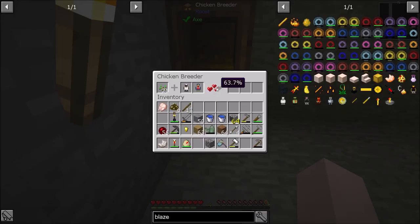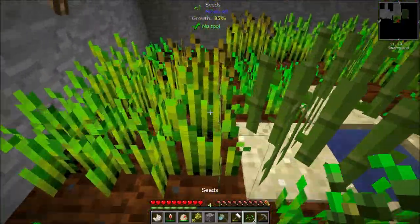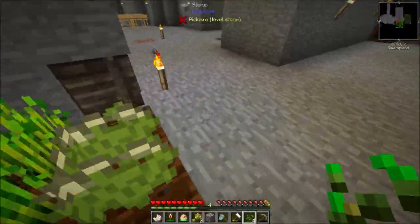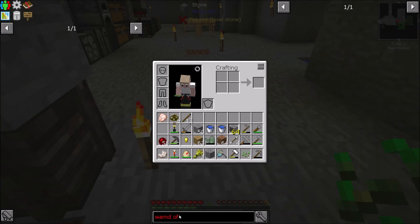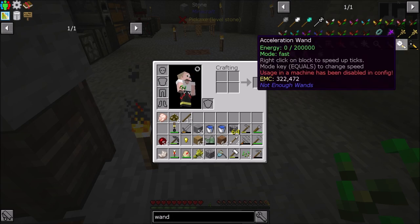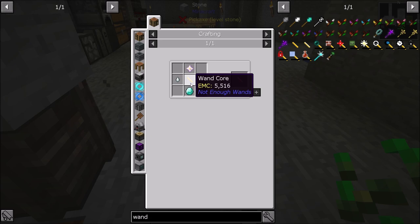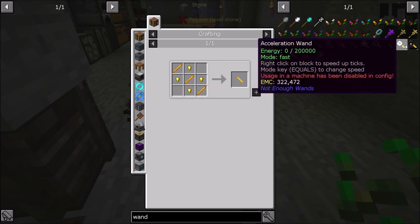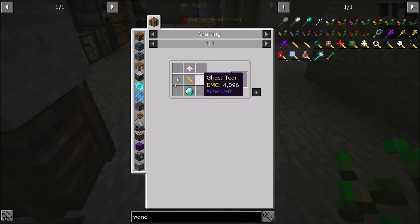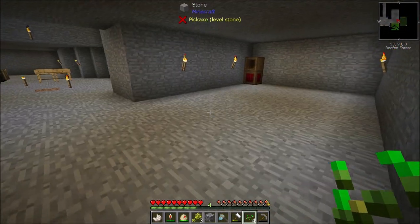The wand of acceleration recipe — the basic wand core needs bone meal; the advanced wand core needs a Nether star and two ghast tears. There is a ghast tear chicken, so that'll eventually get me to where I need to go. The mob farmer still hasn't spawned that guy yet.